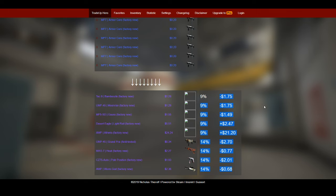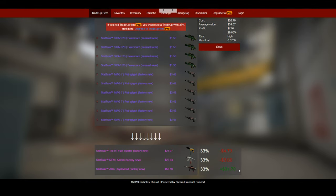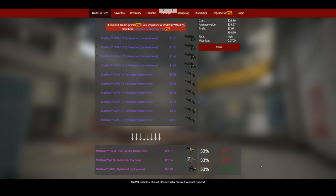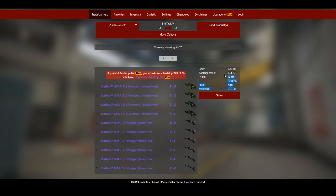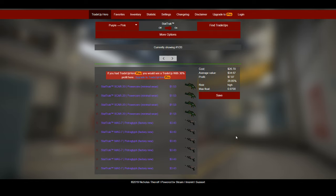TradeUp Hero is a site that shows you all the different layouts of trade-ups you can possibly do, and it tells you the profit percentages and stuff like that. They offer a pro service that gives you more profit in general. Some of the trade-ups listed aren't very recent and prices have changed, so you have to be careful and do some research. But overall it's a pretty good site — TradeUpHero.com.